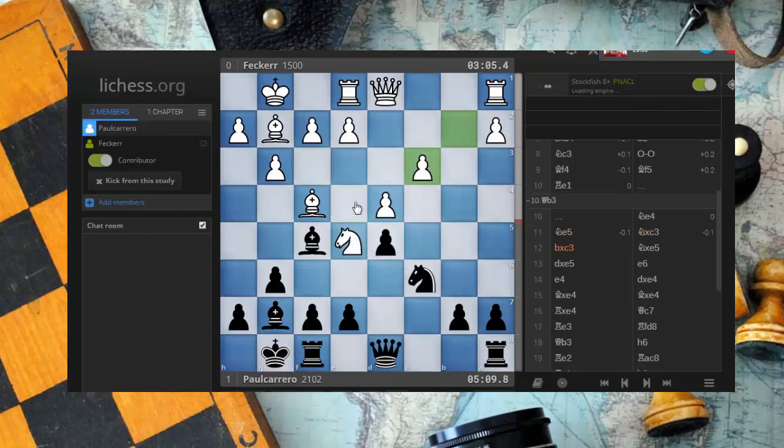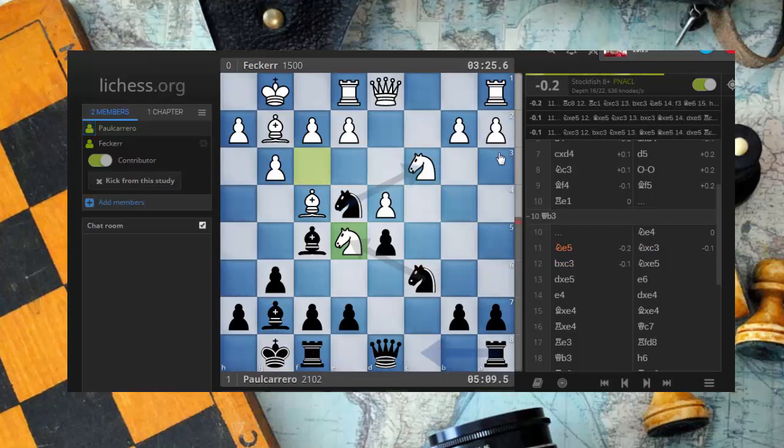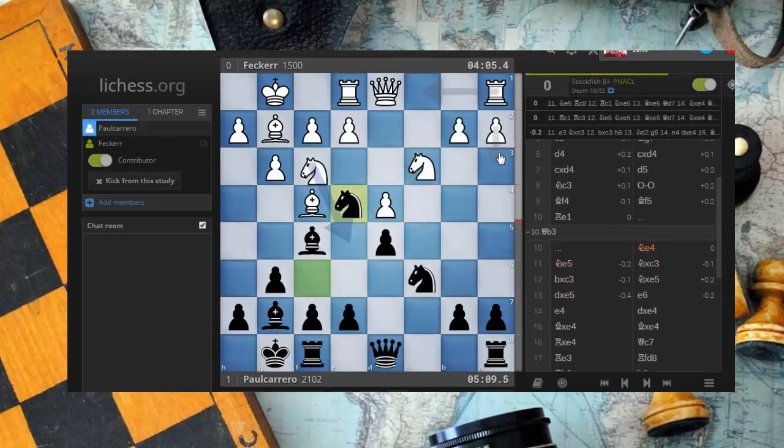So knight d3, bxc3, and now I'm generating imbalances. Now I feel like I have a little advantage, because this pawn is something that I have as a target. Eventually I can try to generate pressure here, go there with my pieces, and try to take this pawn in the future. Also, you have an isolated pawn on a2, which could be something dangerous for you. And this is something that you didn't consider — you saw it after the fact, but not before.